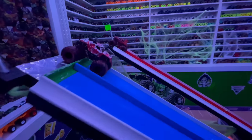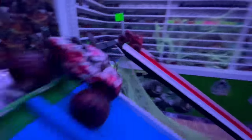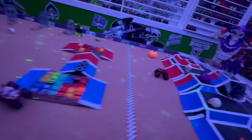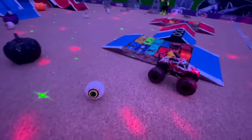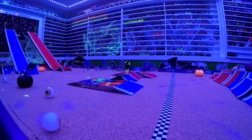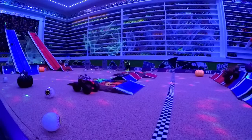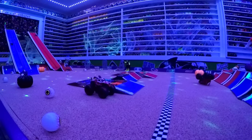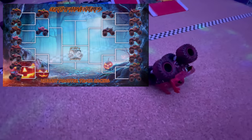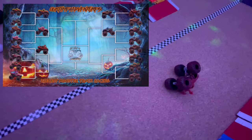For this one, we have the Monster Mutt Dalmatian lined up in the blue lane, taking on the Burn Victim Zombie in the red lane. Burn Victim Zombie just shot out of the gate. Dalmatian starts having problems and crashes. Burn Victim with huge air all the way to the line for the win. Coming right out of the gate, Burn Zombie is just so fast — leads by about three trucks coming into the jump. Dalmatian has problems and crashes. Burn Victim over the cars for the win. I don't think I've ever seen a truck that fast on our track.